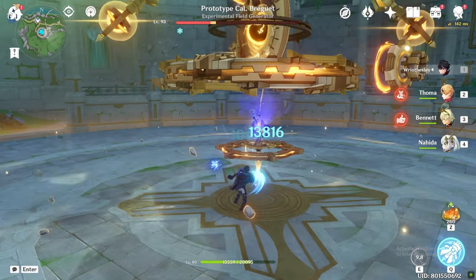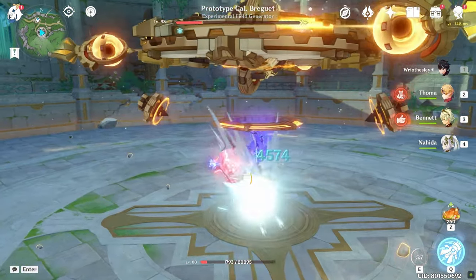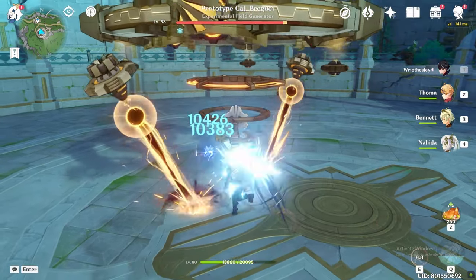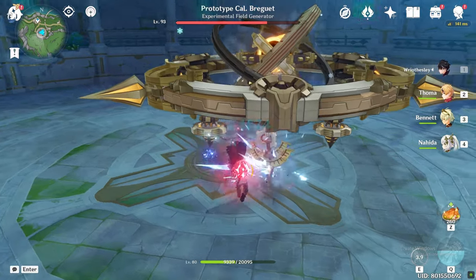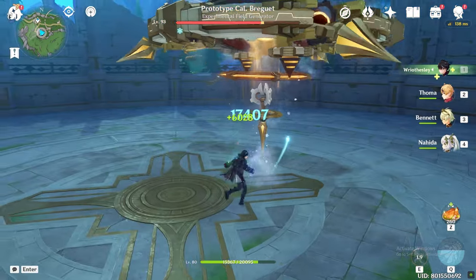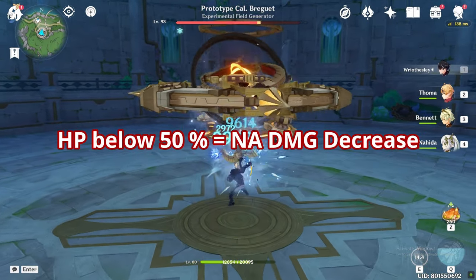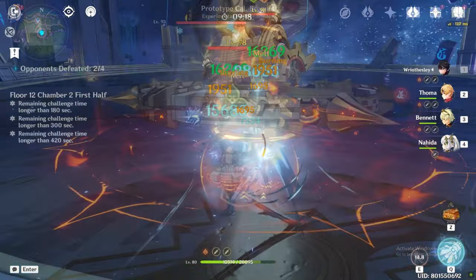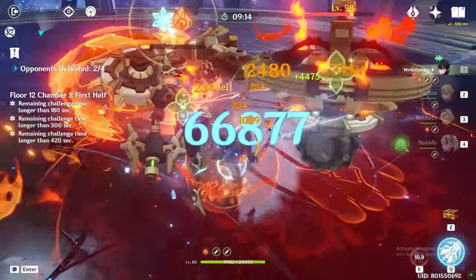The first tip is using the right healer. You need to maintain Wriothesley's HP above 50% to get the normal attack damage buff from his elemental skill. He can heal a big chunk of HP with his charged attack when his HP is below 60%. However, at C0 the healing from his charged attack is not enough, as there is a 5-second cooldown. He will reach 50% HP and that will be a huge DPS loss as his normal attack damage will decrease. So using him with a healer at C0 becomes mandatory.